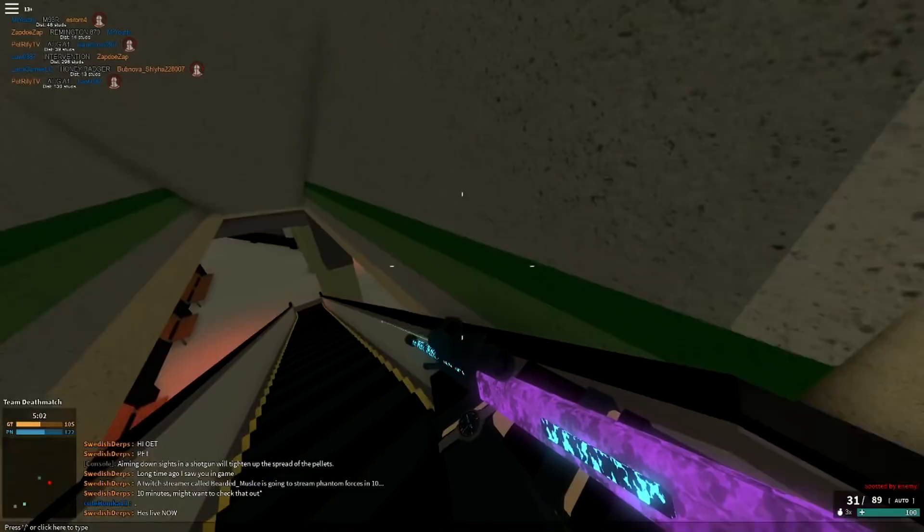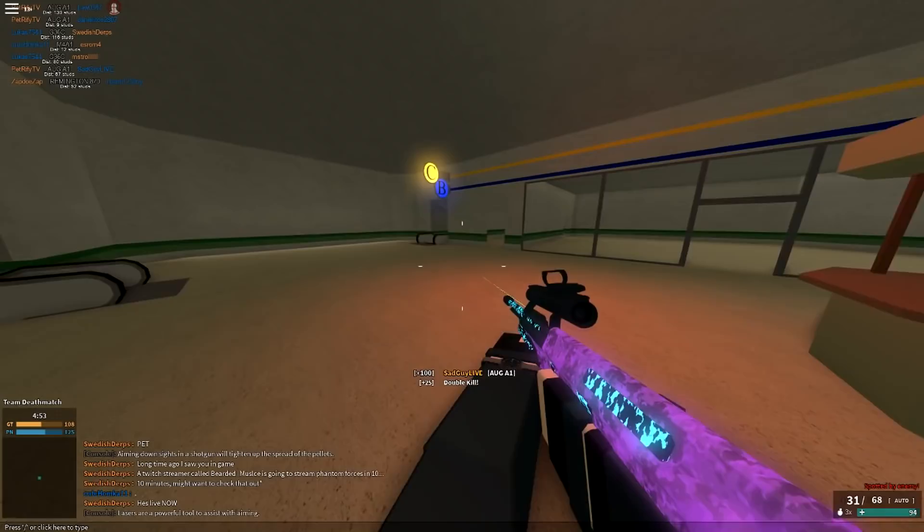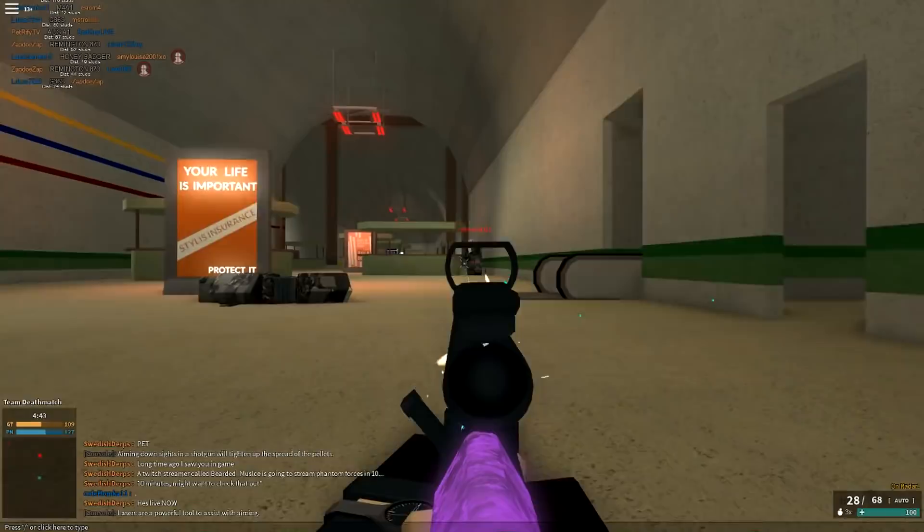It's not the strongest gun for close quarters, but it is really good for long range. It has a decent fire rate. I don't think it shoots faster than the SCAR. I think the SCAR is definitely more reliable for close quarter combat. The AUG A1 is better for long range because of its low recoil.